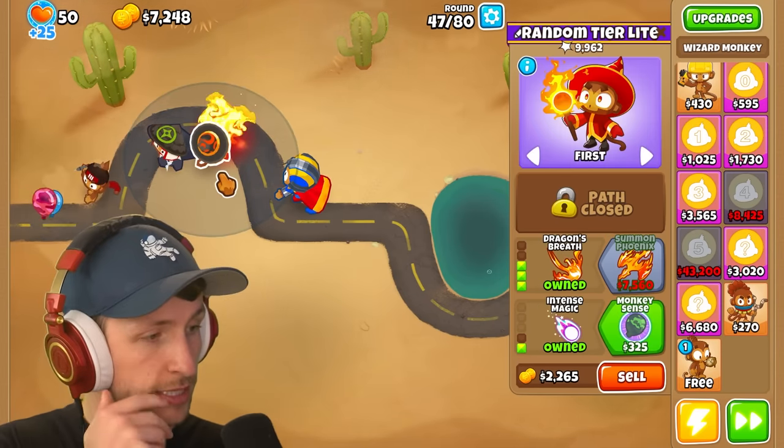We have dark knight but we have to get something that can hit lead camos — this has been our problem the whole time. T3 possibilities keep not having ultra vision. I'm getting absolutely annihilated. A banana plantation is great but can't hit camos. Let's try another T3. This one has lead popping but no camo detection.